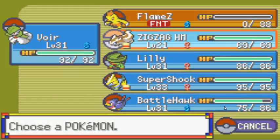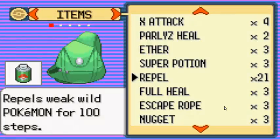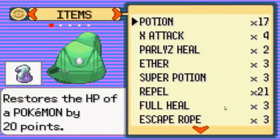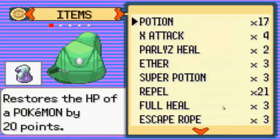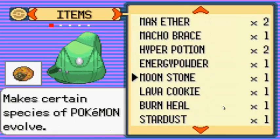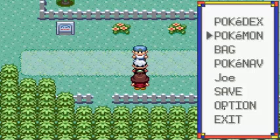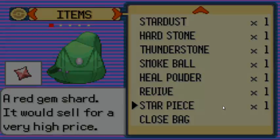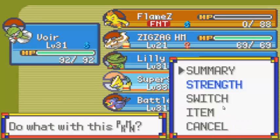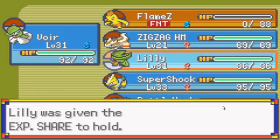I just gotta fix a couple of things. Super Shock — I'll give the experience item to Lily. Where's the experience? The bag is full. I'll just PP Up on Psychic. Super Shock can stop being trained so much. I'll give the experience here to Lily.